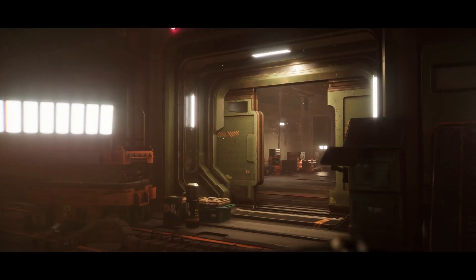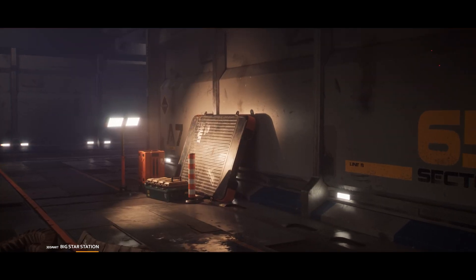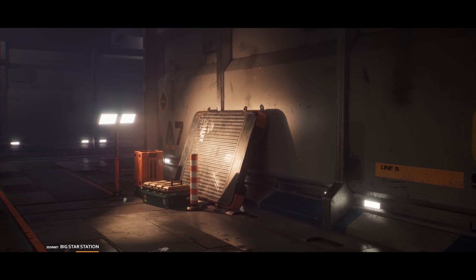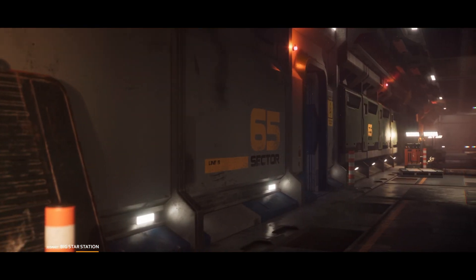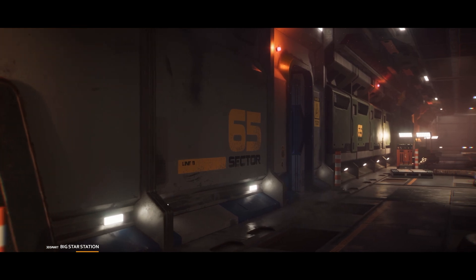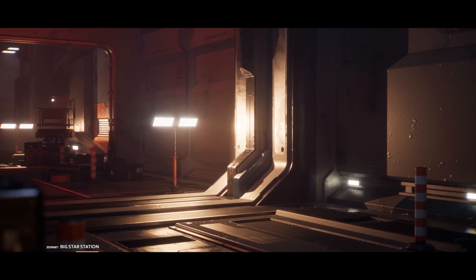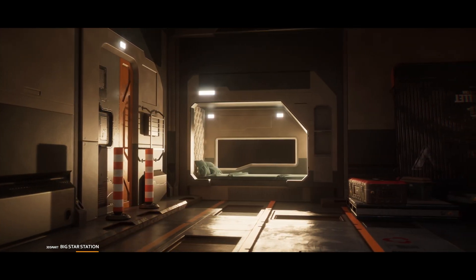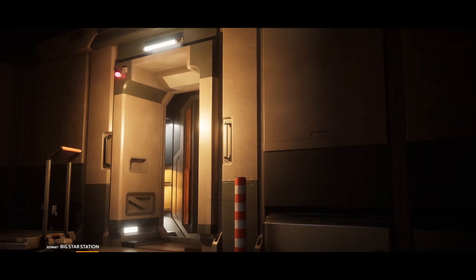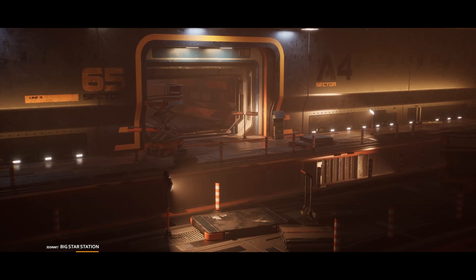Next up is the Big Star Station Lumen. This is a big sci-fi space station with a hangar lighted by Lumen. It's a space station with various sections including a large number of rooms connected with detailed corridors, assembled by modular pieces, and a huge hangar that can be used as a train station or spaceship docking area. Being modular, you can take the individual pieces and make your own rooms and buildings.